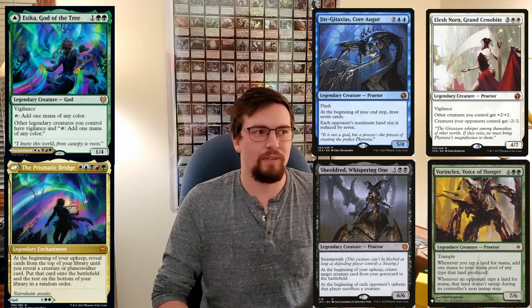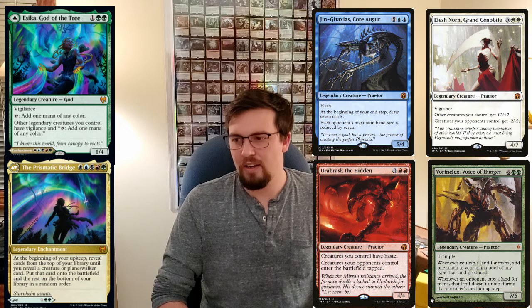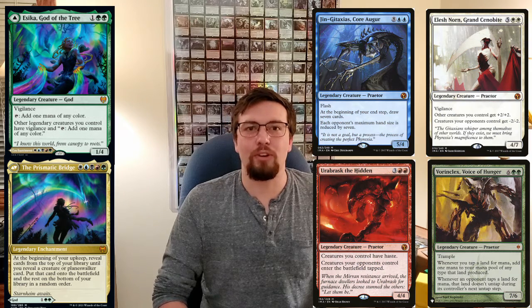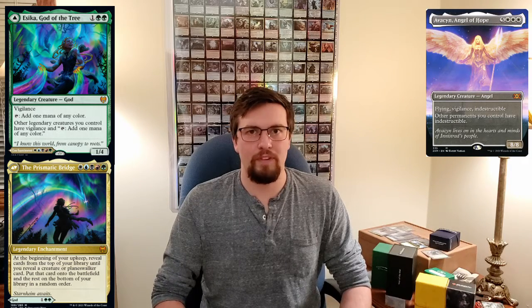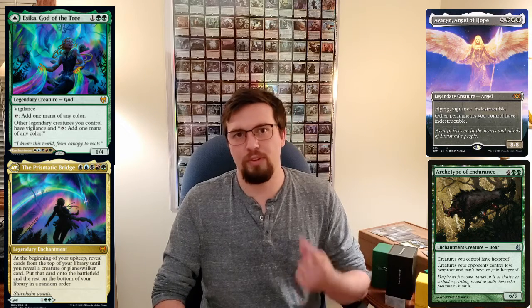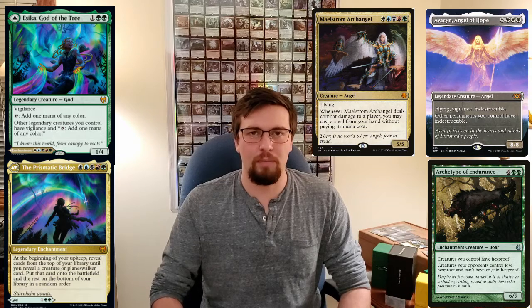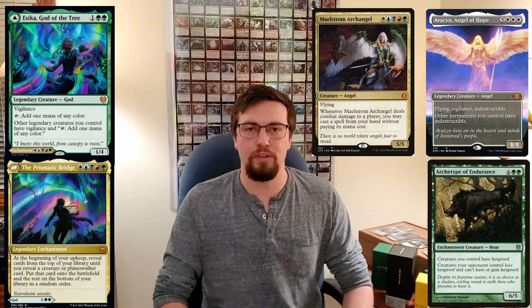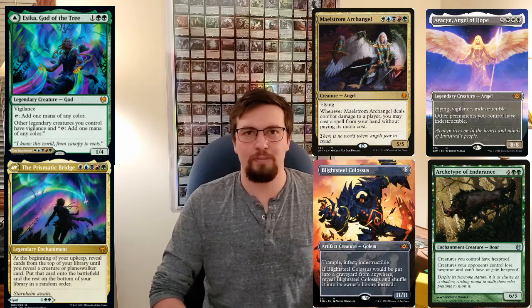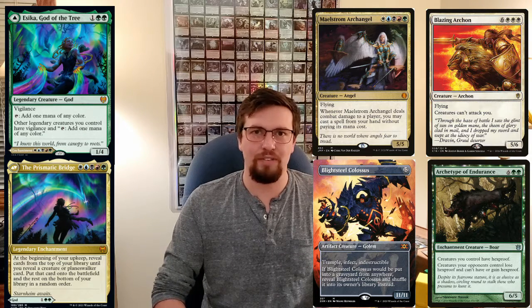And there's the Red Praetor — Urabrask — I always forget his name. You can throw in Avacyn just to protect your board state, and Archetype of Endurance so you have Indestructible and Hexproof on everything. Maelstrom Archangel lets you dump stuff for free, which is great since this whole deck is about dropping huge things into play for free. Blightsteel Colossus for that little bit of impact, and Blazing Archon as another great protection card for yourself.